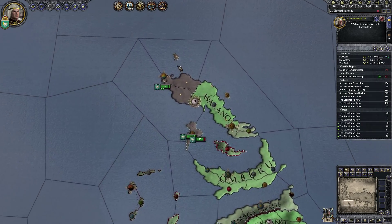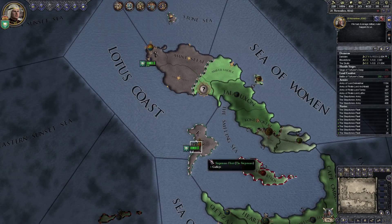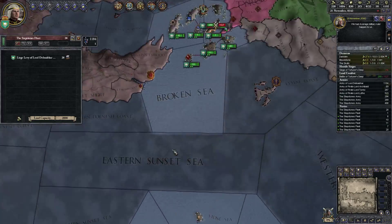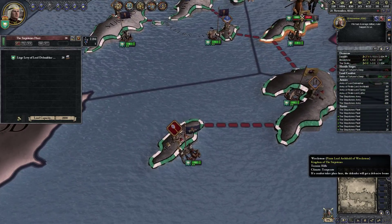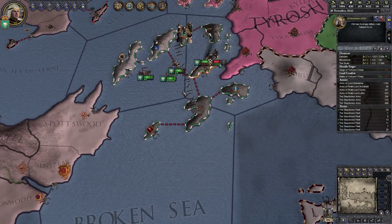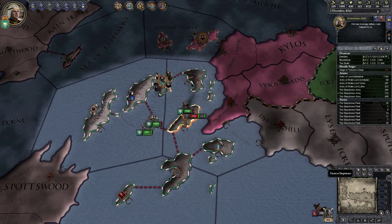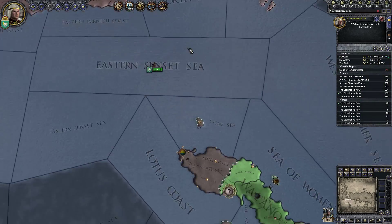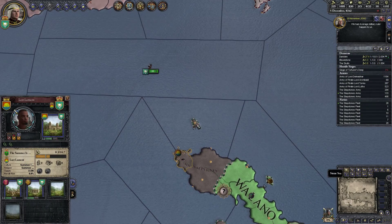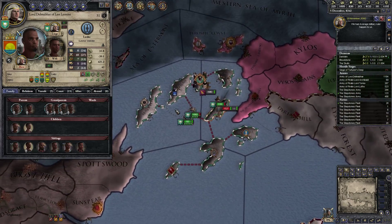I'm pretty surprised that this guy from the Summer Islands actually has so much troops — 57. I have more troops than all of my vassals who I've had for an eternity here, so that's kind of surprising. Maybe it's because I've been improving relations with him so much. Actually, 42 is not really that much, but I don't know.